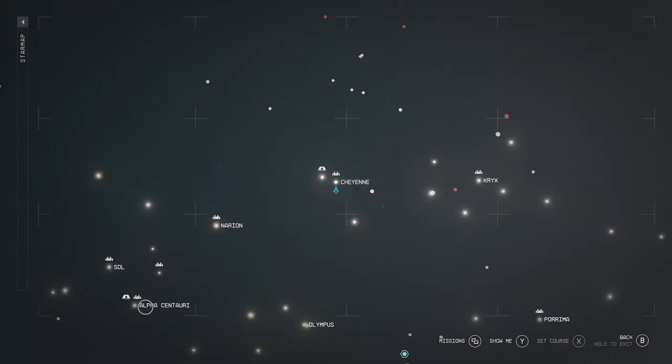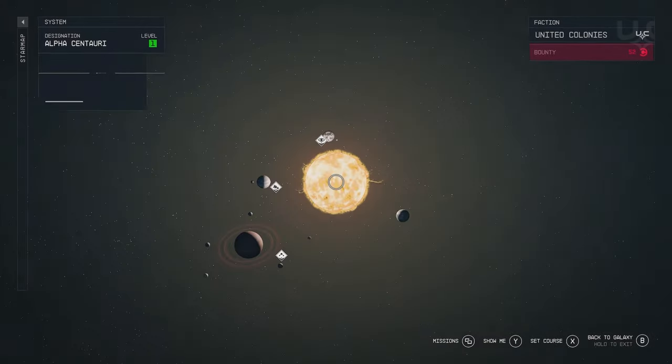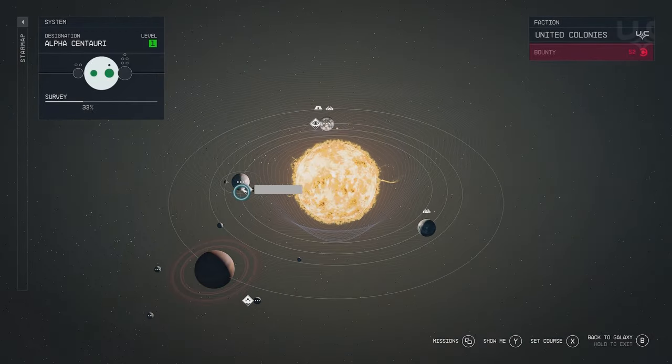Step one: navigate over to your star map and into the Alpha Centauri system. Step two: to the west, there's a ship called the Deimos Armored Transport — this is where we're headed.